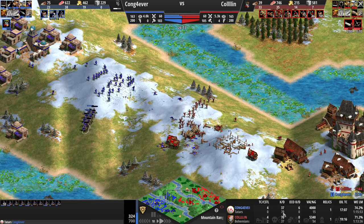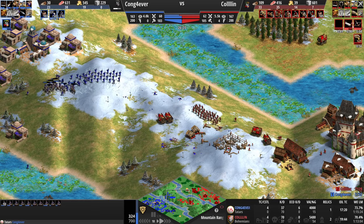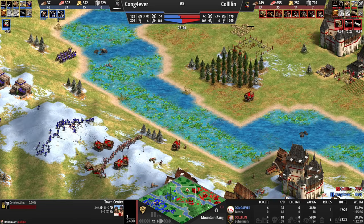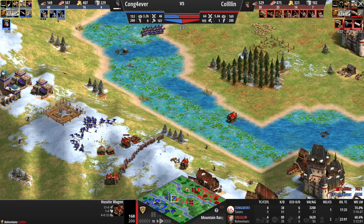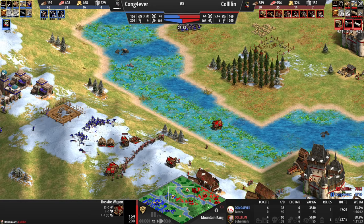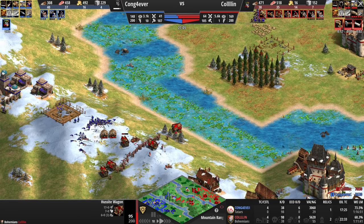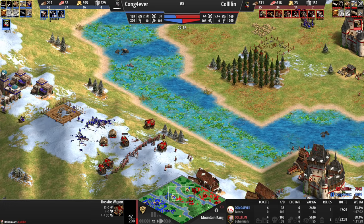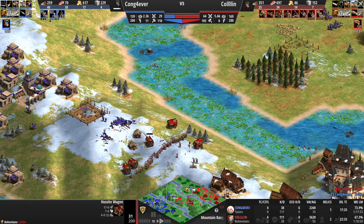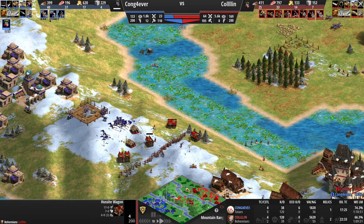If you look at the KD, it's 70 to 37 — I almost have twice the KD now. I think we have one last fight in this game. Making Hussite Wagons out of both castles. These Hussite Wagons — even though the Tatars have the bonus damage shooting down the hill — if he tries to engage against any of these Arbalests, he's just going to take too much damage. And this KD is just crazy. And this is a player that's 400 ELO ahead of me.